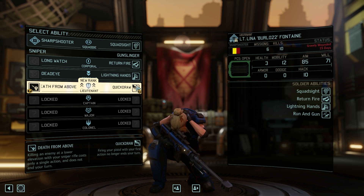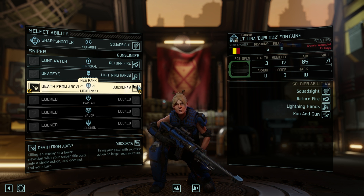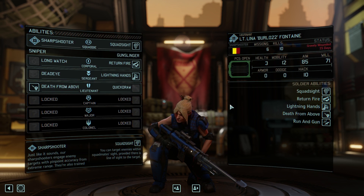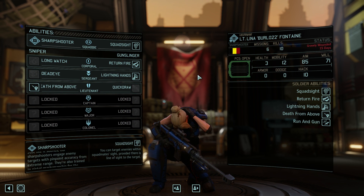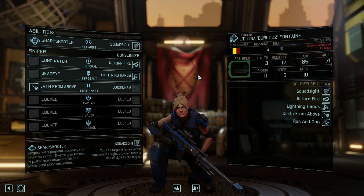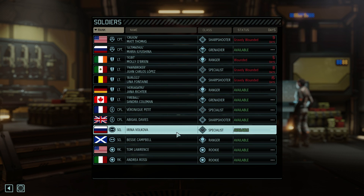Quick draw says your first action — so never mind, that doesn't help here. If we end up in a situation where it still takes an action for your pistol shot but doesn't end your turn — no, that's dumb. We're going to take Death From Above regardless. These maps — I feel like XCOM EU, you're fighting a lot more often in the city. It feels like you deal with a lot more elevation in that game, and there's not as many situations where I'm finding us having the ability to elevate our characters, but maybe I'm not looking hard enough.